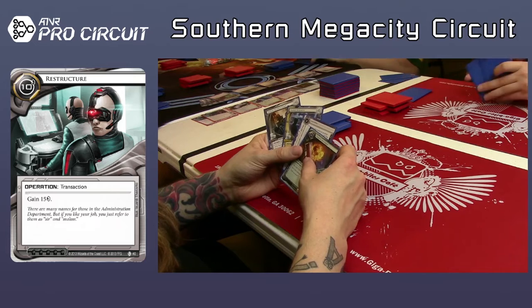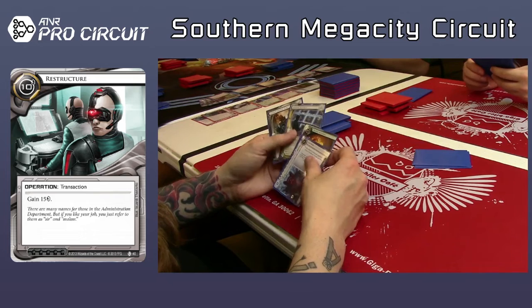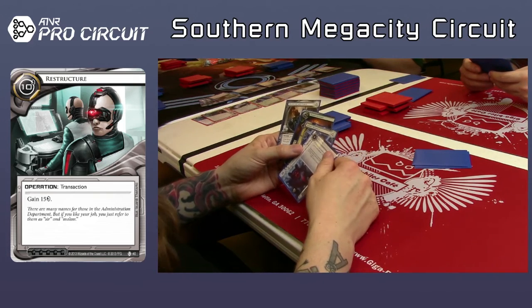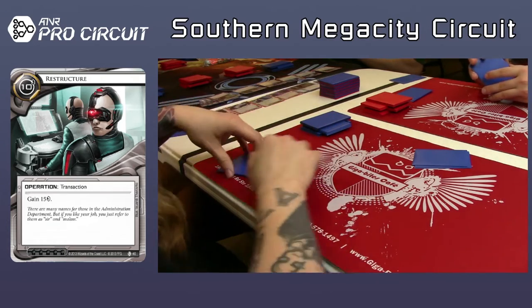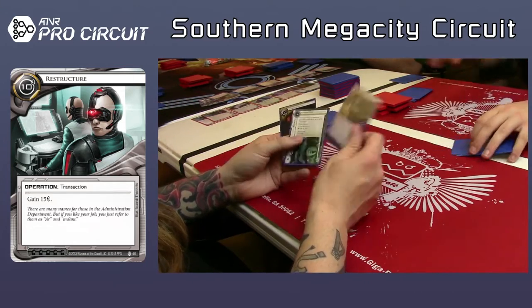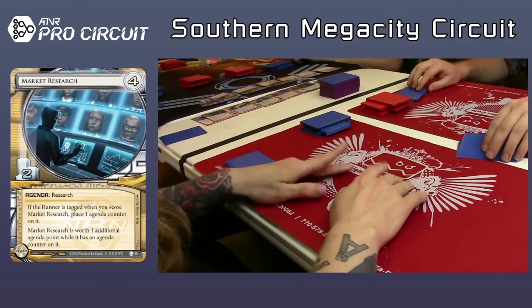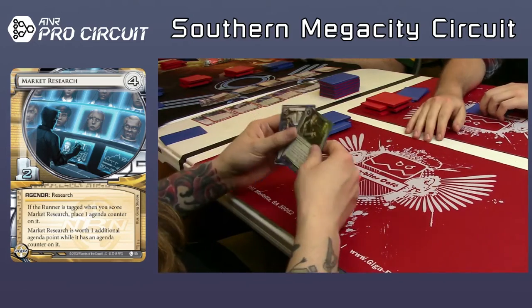That looks like a Traffic Accident, Lab Dog, Market Research, and Private Security Force, I think. I think I'd take the Traffic Accident just to get it out of the pool — there's nothing else there that really does anything. Lab Dog — you could kill the one person that got a really good console and really surprise them, but other than that, it's not doing a lot. Closed Accounts is interesting. I think I'd take the Closed Accounts and maybe grab some Hunters or something if they come around and try to get a tag-taxing strategy.